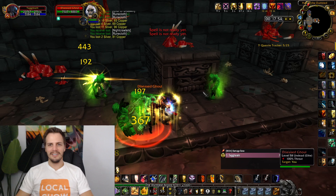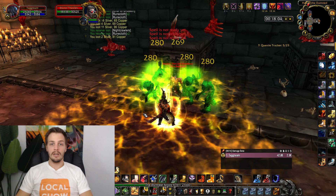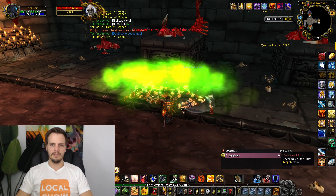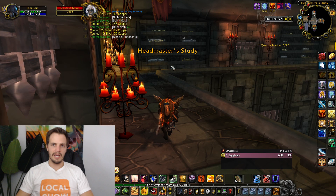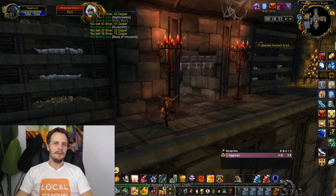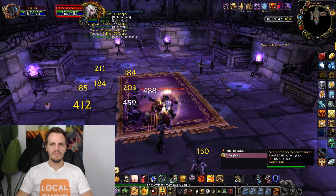These 6 mini bosses sometimes drop bind on pickup blues and have a pretty high chance of dropping dark runes, which sell for a few gold apiece. I've tried kiting them between rooms, but it's actually kind of inefficient — if you're not attacking fast enough they'll reset, and if they don't reset you end up with a line of corpses to loot anyway. So I just take it one room at a time.